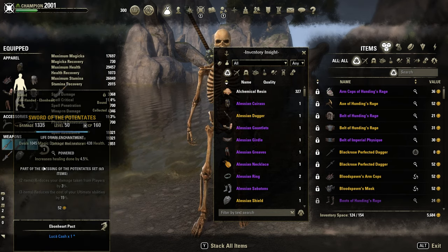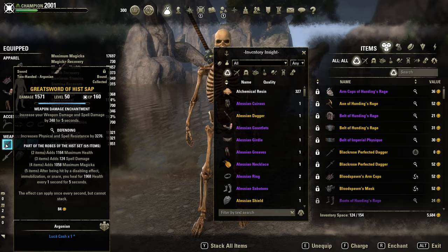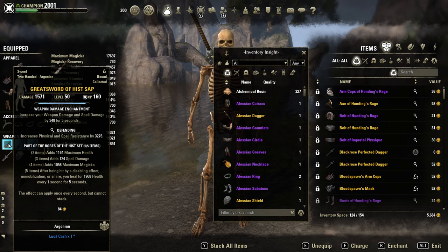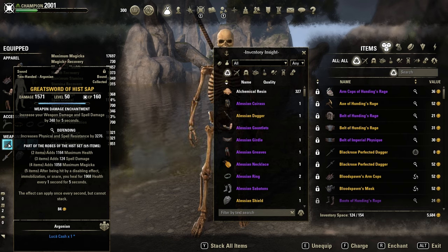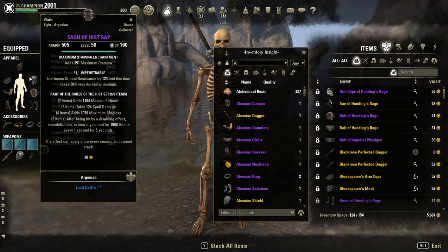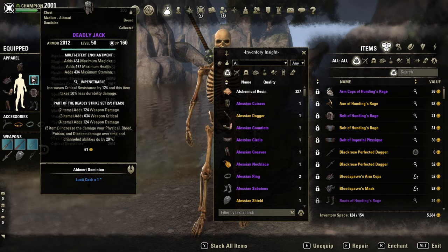The back bar doesn't matter here, since we use the Werewolf Ultimate on the front bar. I have a Greatsword in Defending. Yeah, it's kind of strange, I know, but we need the physical and spell resistance. We are kind of squishy with a light armor and medium armor set.